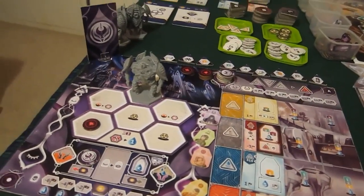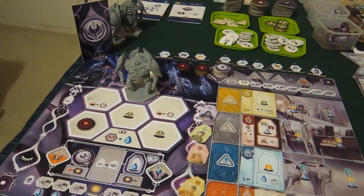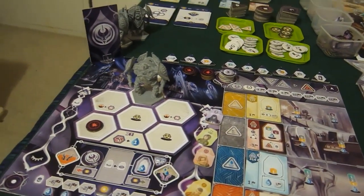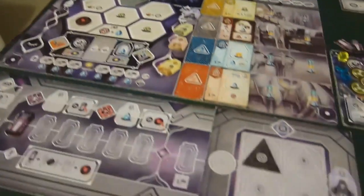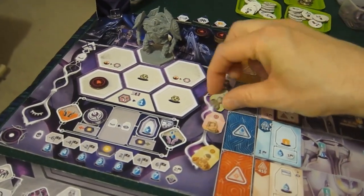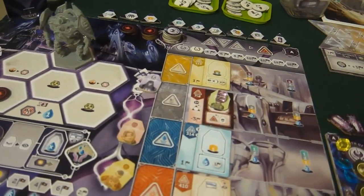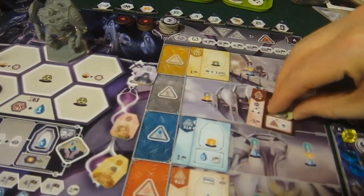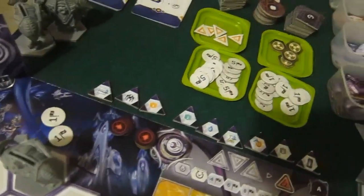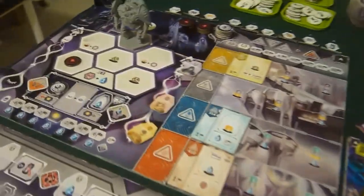I'm tempted to do that again because it's worth a lot of points, but I do need to get this building built. I'm going to sacrifice my scientist — I spend one uranium and one scientist to get rid of that tile. Goodbye scientist, and goodbye anomaly. That's sent her into the anomalous future. That was my action.